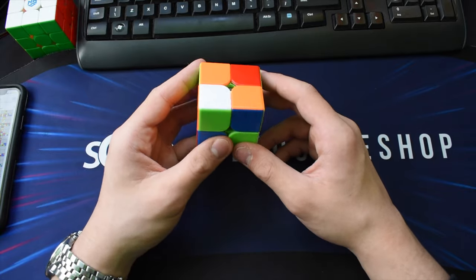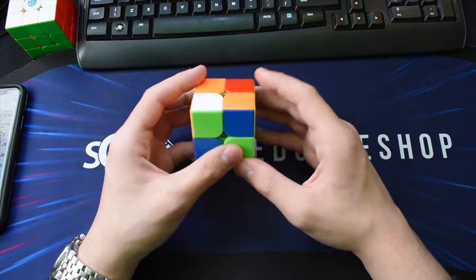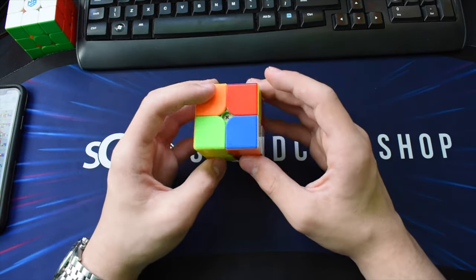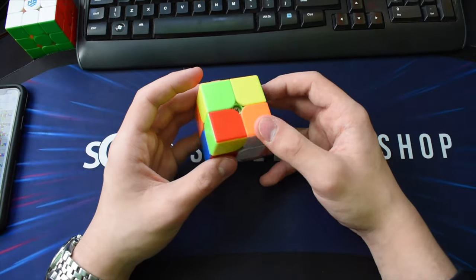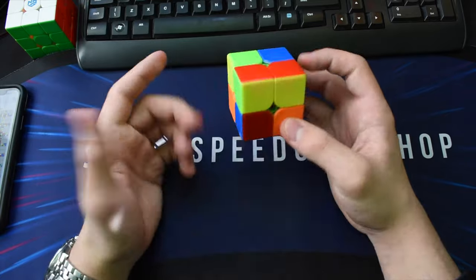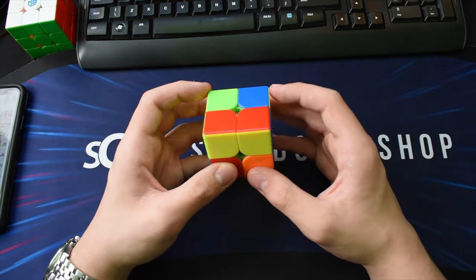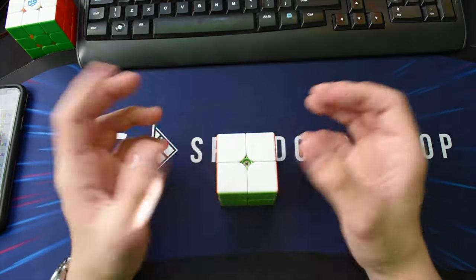This one is quite obvious — I do white, seeing as I can do an EG1 that gets an easy case with move cancels. F makes this, and then going like that gives this case which most people know even if they're not that into 2x2. Then you go and cancel the move, which is pretty cool.